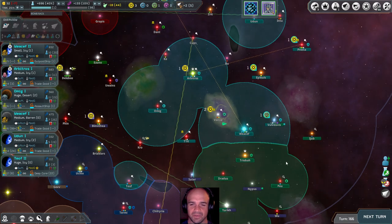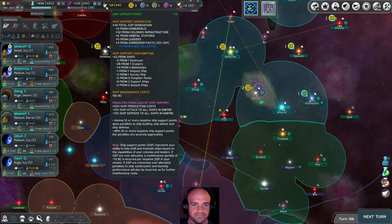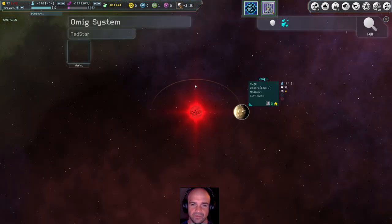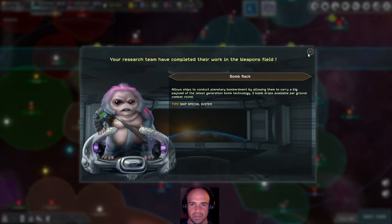I wonder if there's any way to reduce the maintenance costs. How can I add ship support? I know I could do that through infrastructure, which is something we'll have to do next time. Bomb rack — good to go.